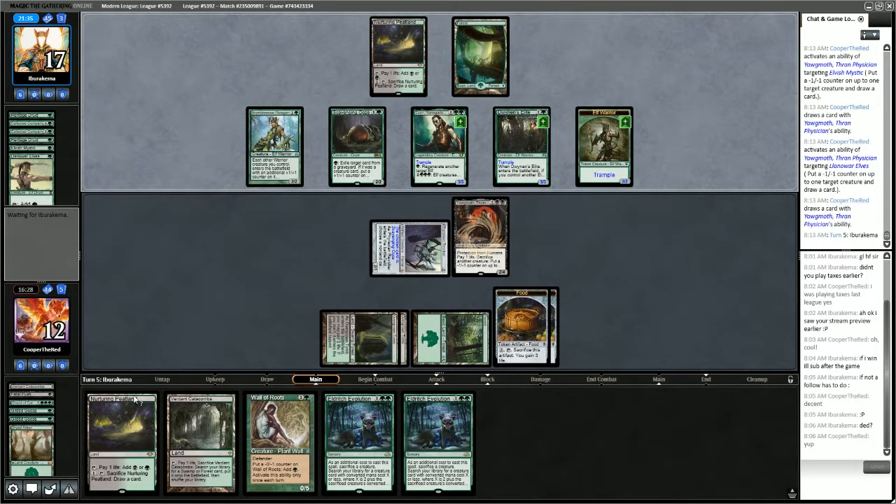We play Nurturing Peatland, play Wall of Roots, then evolve Wall of Roots — but what do we get? Or we could Chord. We have 6 mana, so we could Chord for 3. The only threes we have are Garruk's Messenger, Eternal Witness, and Plague Engineer. Plague Engineer is not all that great here — they don't have any X/1s.